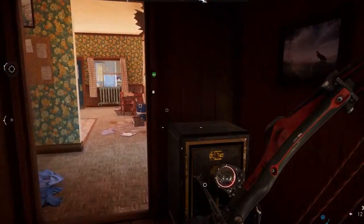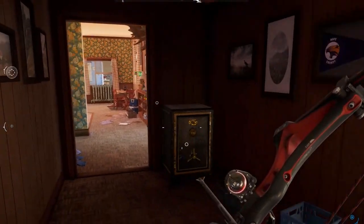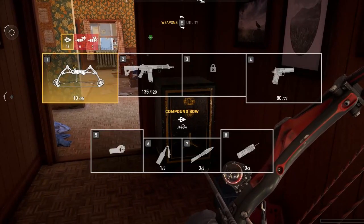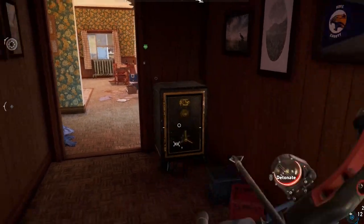Hi guys, welcome back to another exciting episode from Majestic Peasant Gaming. Today we're going to be showing you how to open safes, because a lot of people are curious about combinations and stuff like that. It's actually really simple — what we're going to do is switch over to a bomb throw.